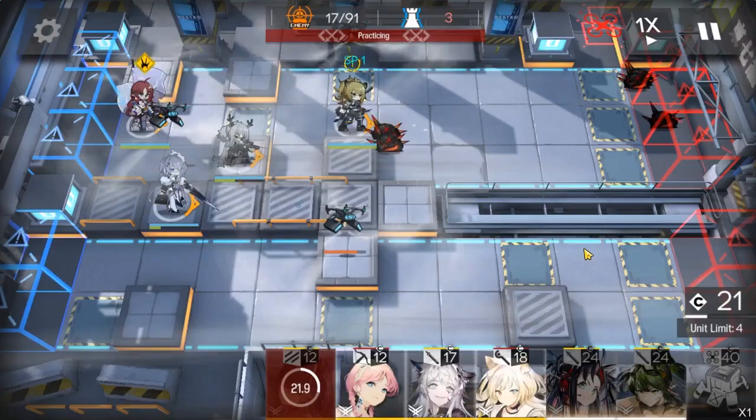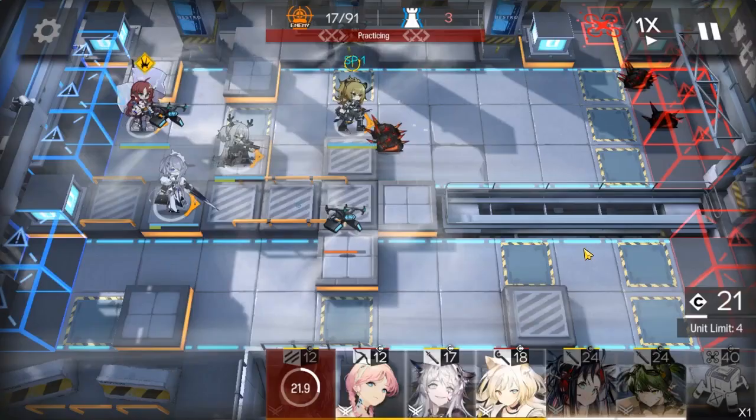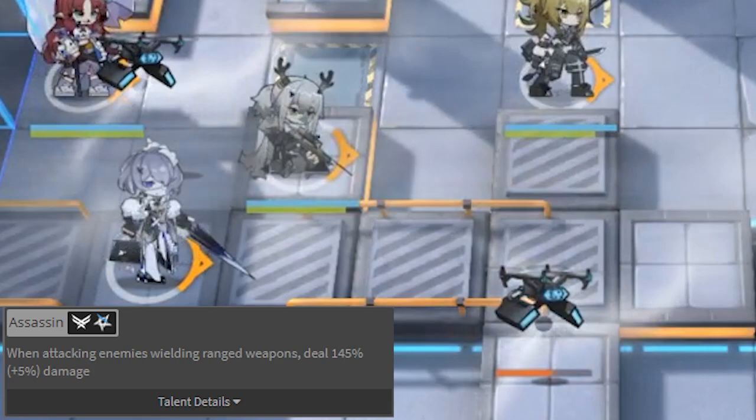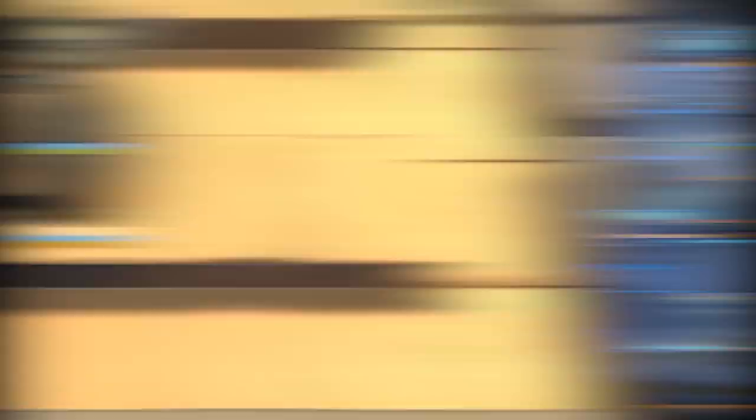If you are not a melee unit, cower in fear of Firewatch's talent Assassin, which allows her to deal increased damage to enemies that do not attack or attack at range. This includes casters, crossbow guys, arts drones, raids, and whoever else fits the description. In most cases, Firewatch will likely prioritize attacking them due to her trait, combined with the general squishiness of those types of enemies, giving a nice niche for her.